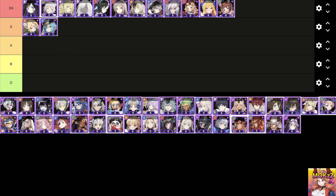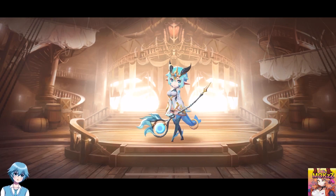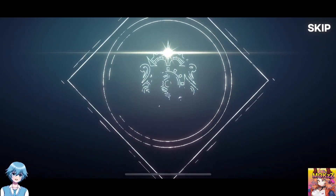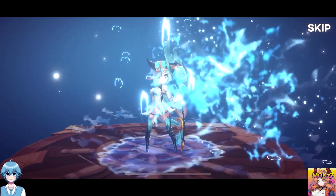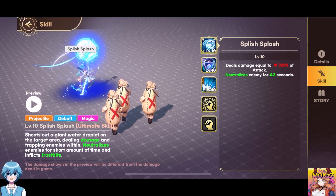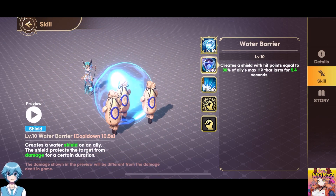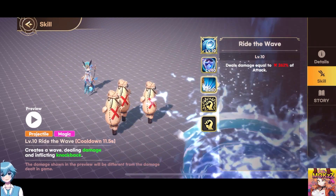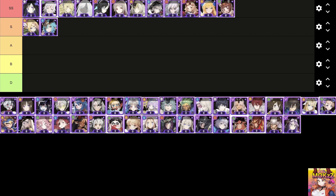Nakuru. Character class is Magic. The features are Projectile, Debuff, and Magic. Shoots out a giant water droplet on the target area, dealing damage and trapping enemies within. Neutralizes enemies for a certain amount of time and inflicts Frostbite. Creates a water shield on an ally — the shield protects the target from damage for a certain duration. Creates a wave, dealing damage and inflicting Knockback.